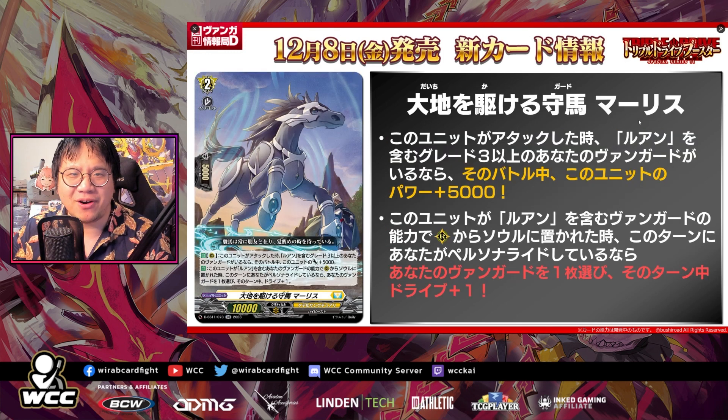Then we have the thing Maris here — when this unit attacks, if you have a grade three or greater vanguard with Luhan in its card name, this unit gets plus 5,000 until the end of that battle. No restrictions at all. The second effect is auto: when this unit is put into soul from rear guard circle by the ability of your vanguard with Luhan in its card name, if you persona rode this turn, choose one of your vanguards and it gets drive plus 1 until end of turn.